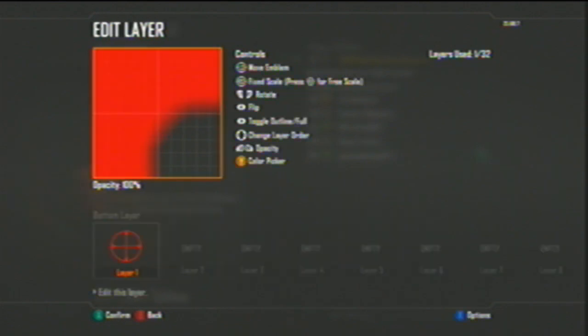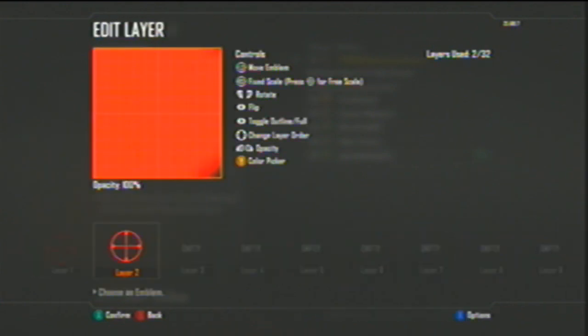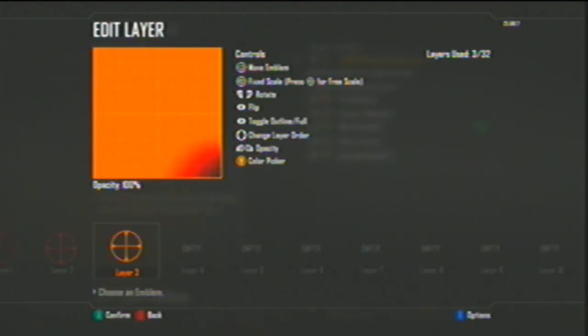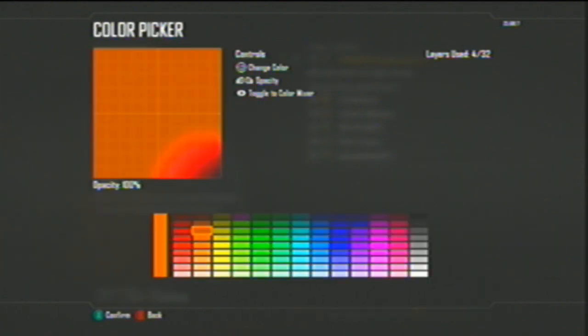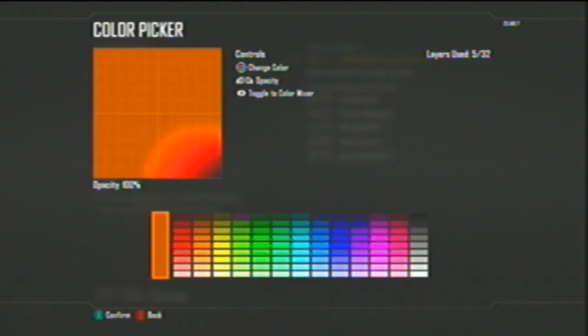I prefer the rainbow color. So I'm just going to put that right there. And you can copy and paste these and do just so many different colors and stuff. So as you can see, we are in the process of making the rainbow kind of thing.